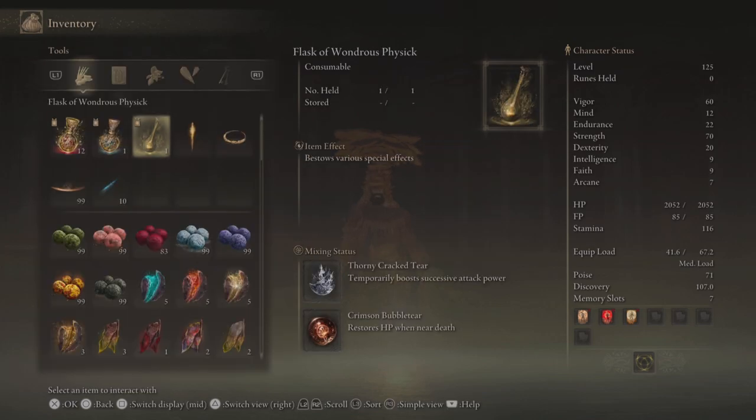As for our physic, we'll be running the thorny cracked tear to further boost our successive attacks, which pairs nicely with the rotten wing sword insignia as well as millicent's prosthesis, and then I'll also use the crimson bubble tear just to restore HP when close to death.